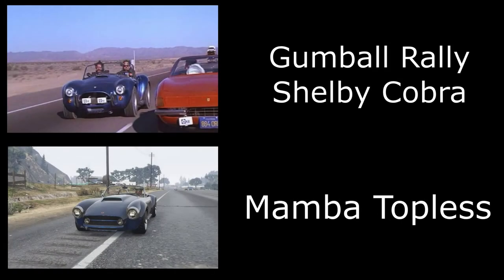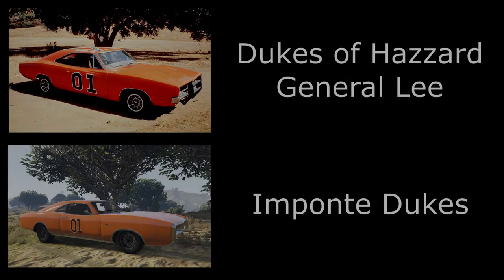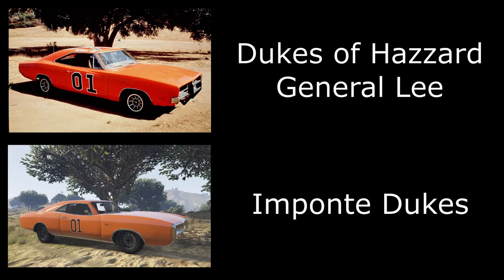Then we have the AC Cobra from the Gumball Rally movie — I've used the Mamba Topless for this one and painted it blue. Then we have the '69 Charger General Lee from the Dukes of Hazzard — obviously I've used the Imponte Dukes for this one. You can tell in the name there — it's called the Dukes, it's from the Dukes of Hazzard.